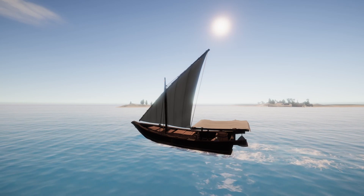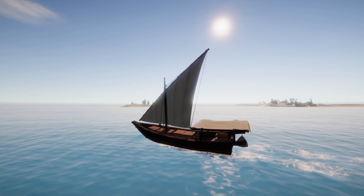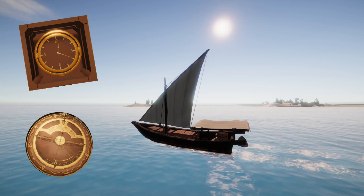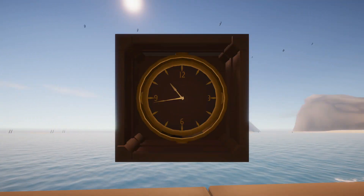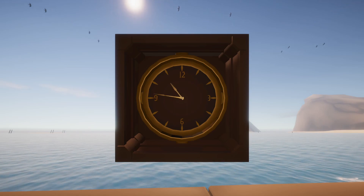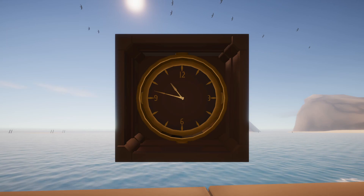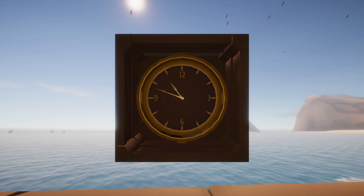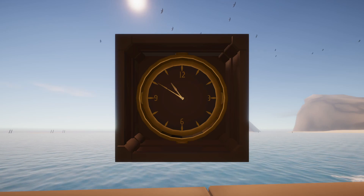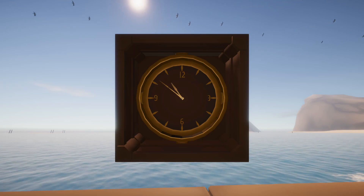There are two instruments in Sailwind that tell time, and both of them are always set to Aestrin local time: the chronometer and the chronocompass. All chronometers are set to Aestrin time — that is, the chronometer reads noon when the Sun is directly south of Aestrin. Because the chronometer always reads Aestrin time, we can use the time difference compared to local noon, when the Sun is directly south of us, to figure out our longitude.